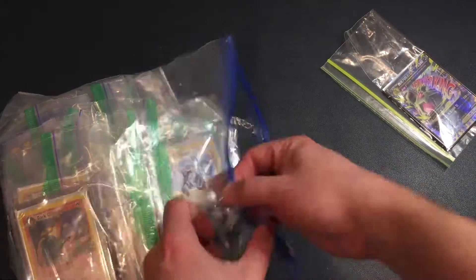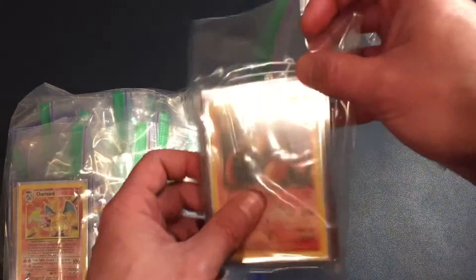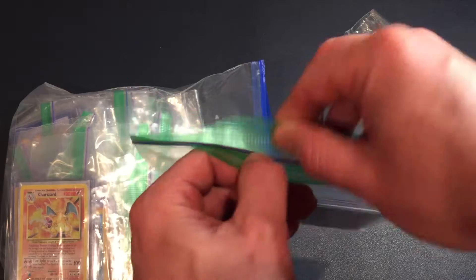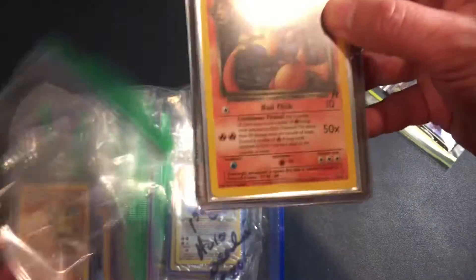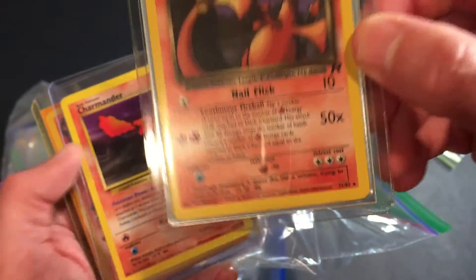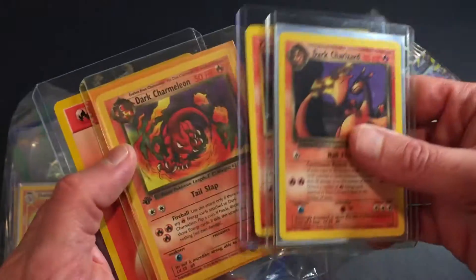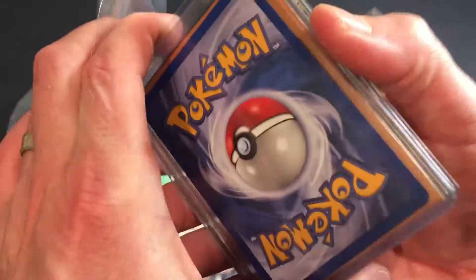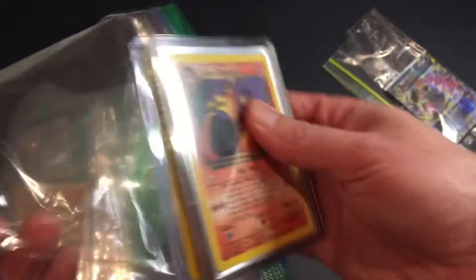Here are some of my favorite ones. Dark Charizard — that's the first series. And there it is: Charmander, Dark Charmeleon. These are all original series cards, which is cool.